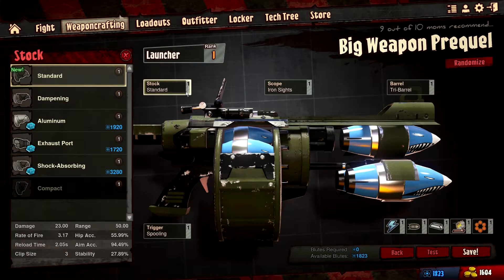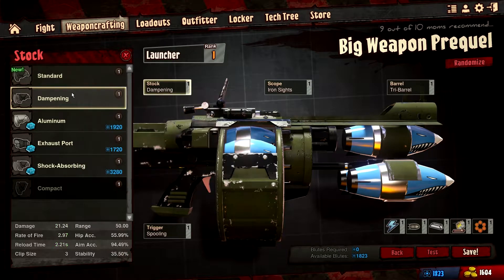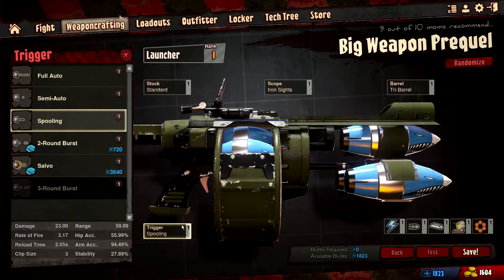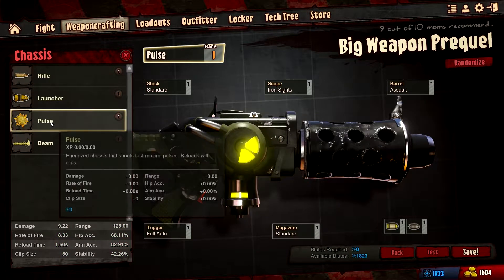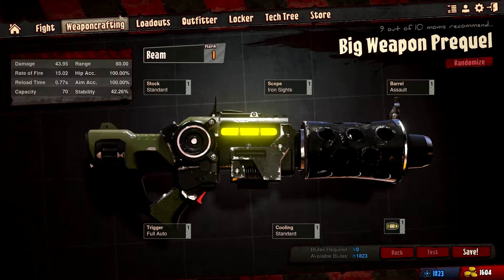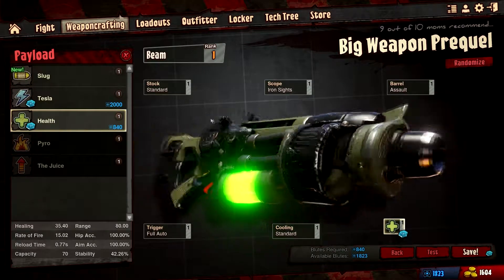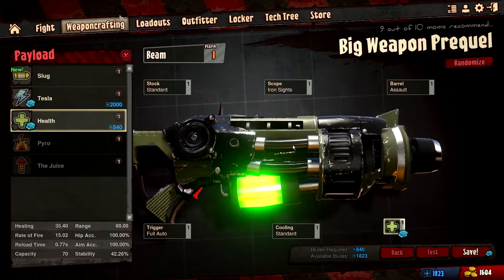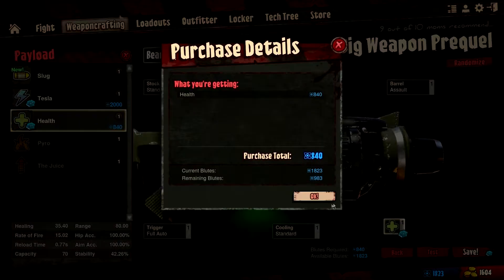It's gonna have a dampening stock — wait, we want standard stock actually. We could go full auto, but we're gonna do a beam — yeah, we're gonna do a beam gun. So we're gonna make a health beam. Big Orca is actually going to be a health provider, like a health care officer. It's gonna be pretty sweet, everyone's gonna love him.